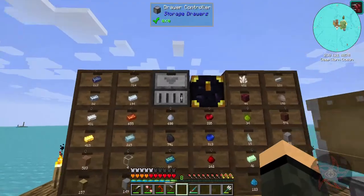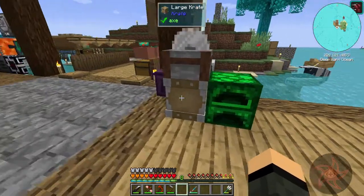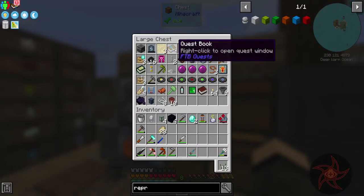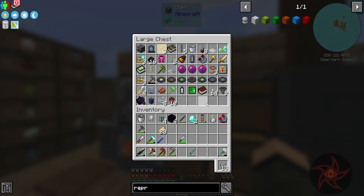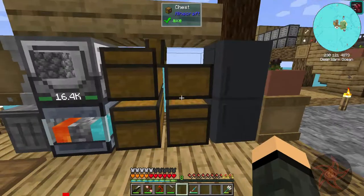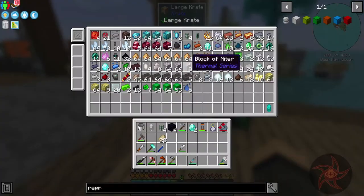We're just going to craft those together to get them a little more durability. And that's something I haven't made yet - an enchanting table. Go ahead and get one of those knocked out. Now, do I have any books? Looking like... yeah, that'd be a no. Okay, not a huge problem.